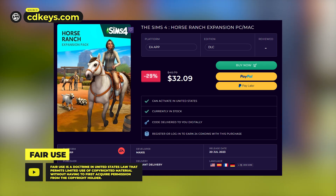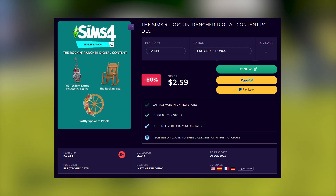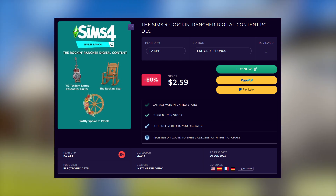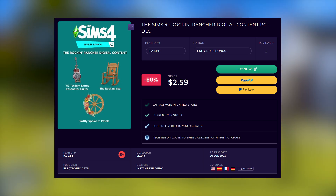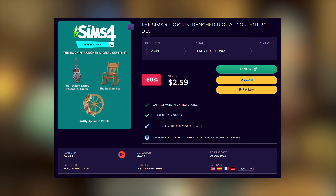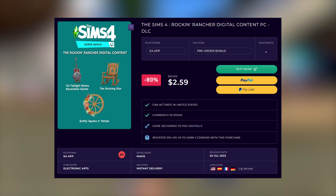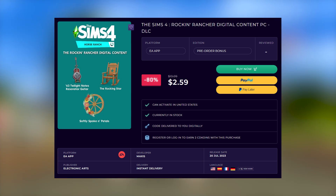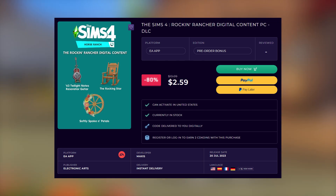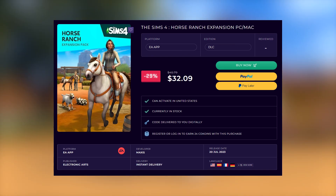The release of Horse Ranch is today, but on CD Keys, instead of paying $40 US dollars for it, you can pay only $32 US dollars. There is an option to add the Rockin' Rancher digital content for an additional $2.59, but honestly you don't even have to do that, because those limited items will be uploaded as a package file by a simmer. Many simmers usually upload these as package files — especially if you're on PC or Mac — and all you have to do is put it in your mods folder like normal, and you'll have that additional bonus content.